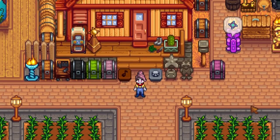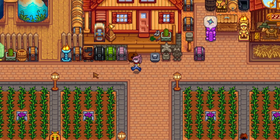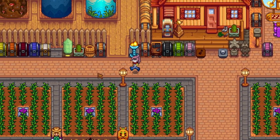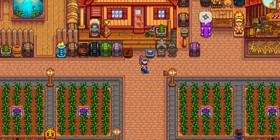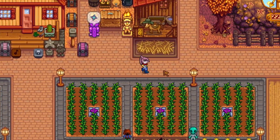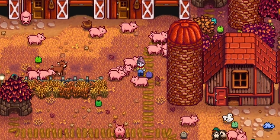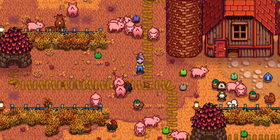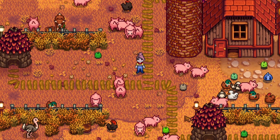Now outside is where the real magic happens. I've got a couple little machine groups that you can see. I've got a little coffee maker over here to the left of my house. You can already hear the rustling — the rustling of the truffle diggers, our pigs. By using a mod called Better Junimos in conjunction with Automate, you can have it so that these little Junimo huts will pick up all of your pigs' produce for you.